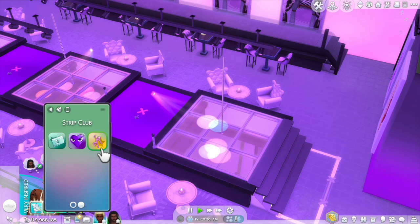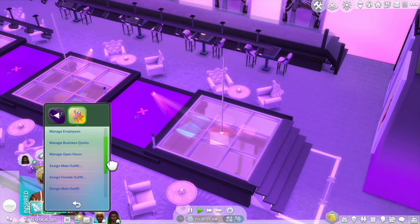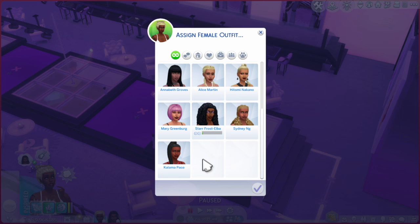Now that I've designed my five outfits, I'm going to use my strip club menu to assign outfits by clicking assign female outfit. That's going to bring up my five outfits I just designed. I'll select my outfit, select my dancer, and hit the check mark. When she shows up to work, she's going to have the outfit on that we just assigned to her.